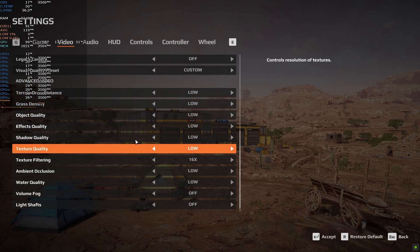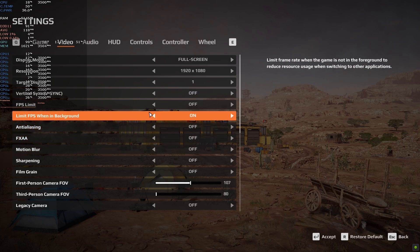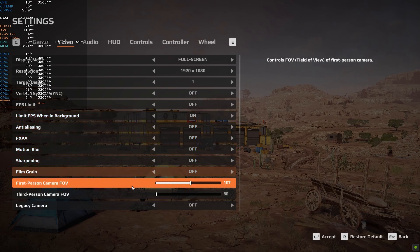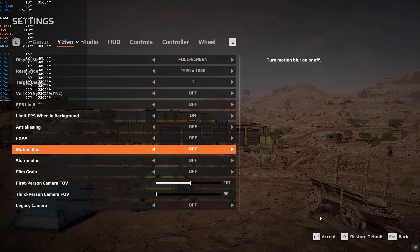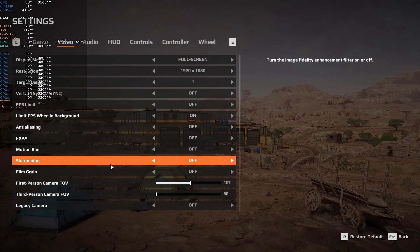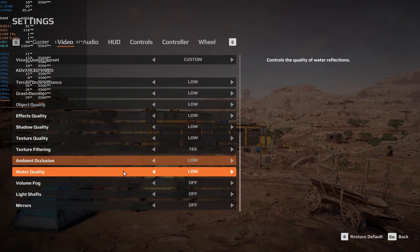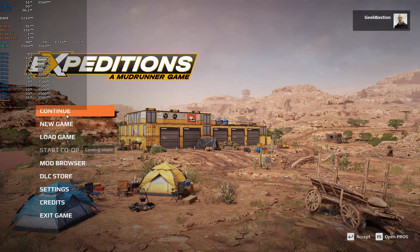Hello, if you want to know how Expeditions: A MudRunner Game will run on a GTX 1050 2GB, or a similarly powerful card like the GTX 950, then in this video I will be showing you just that with different settings and the best possible ones to target 60fps at 1080p.